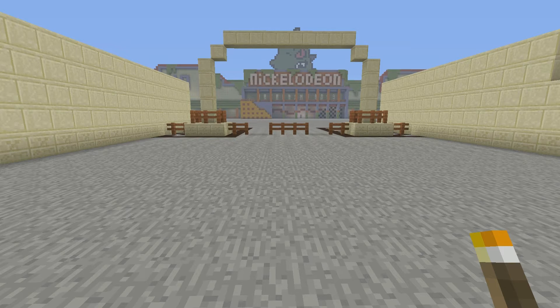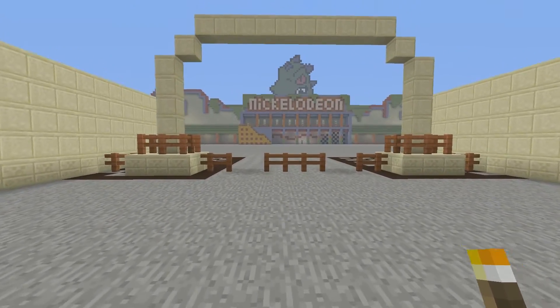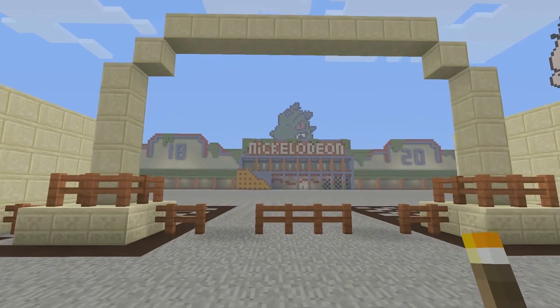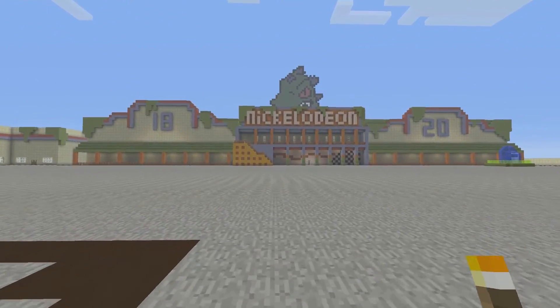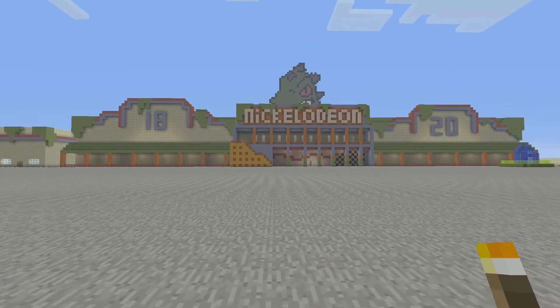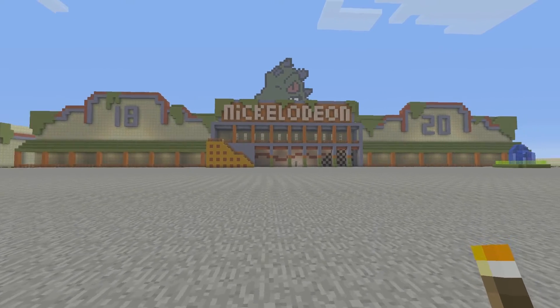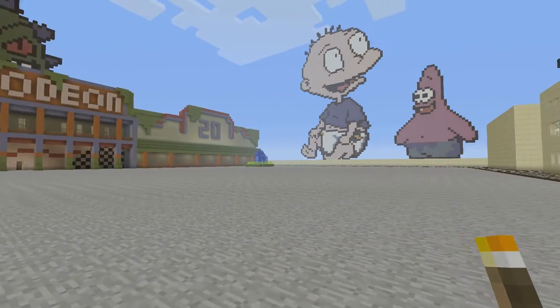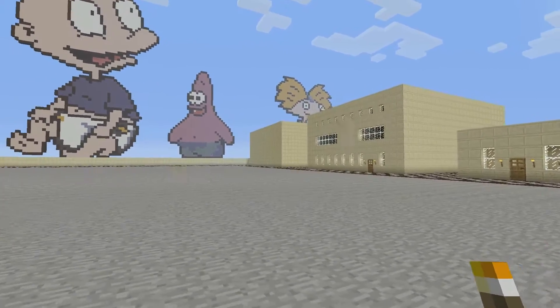So let's go ahead and walk through the gates here. This is where I'm actually going to have some sort of Nickelodeon Studios entrance, kind of like a turnstile area. As you can walk out in front right now, you can see that we've got a Reptar hanging up on top of the Nickelodeon Studios building. And if you just pan over to the right, we've got Tommy Pickles, we've got Patrick Starfish, and we've got Arnold from the Hey Arnold series.